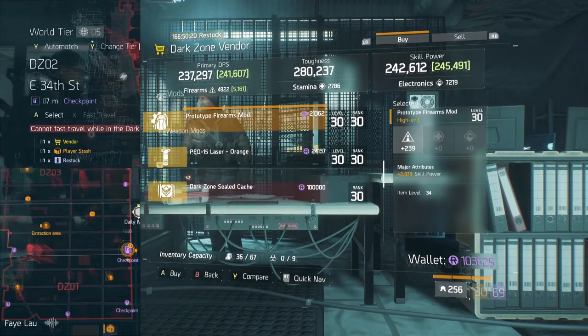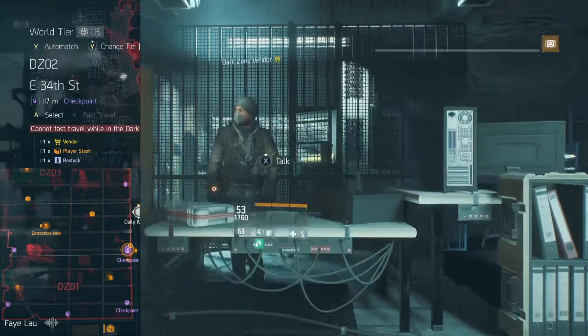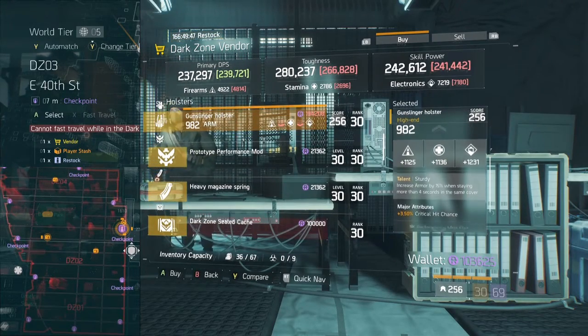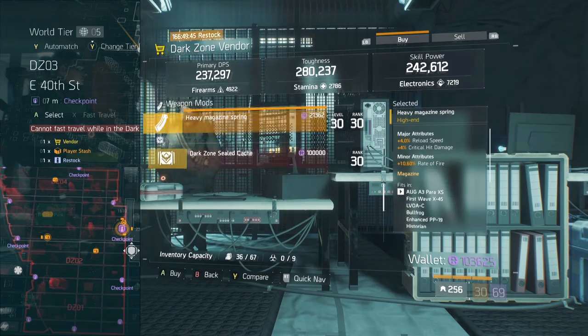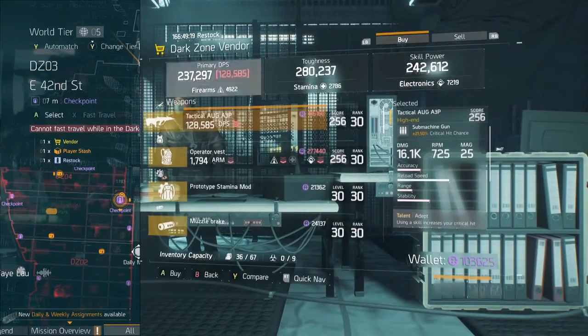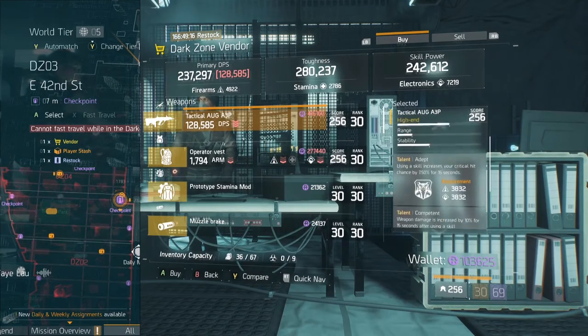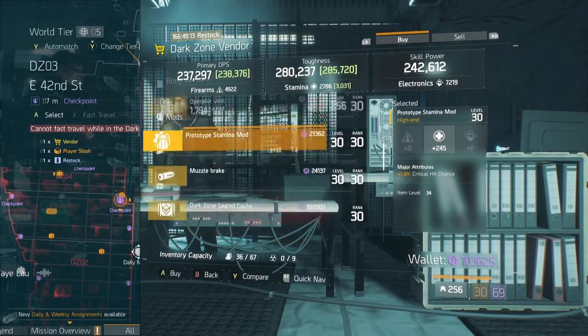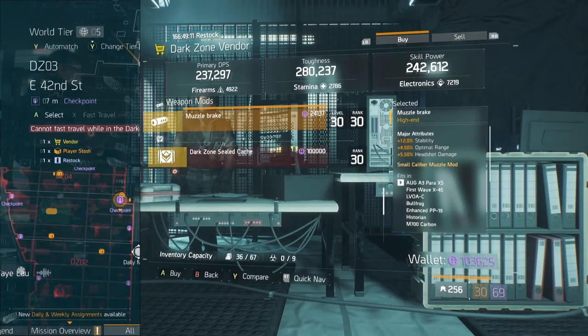Decent chest — there's a firearm skill power mod right there. Over at DZ2 East, shitty holster, and the explosion radius and mag are also not worth it. Pretty okay AUG at 16.1 — you might want to check that out here at DZ East 42nd.